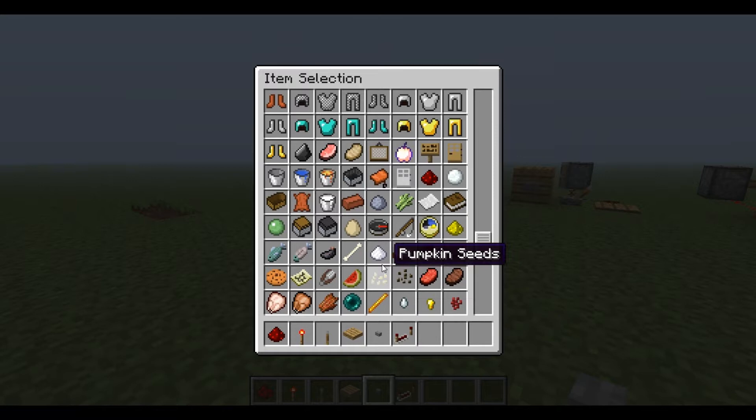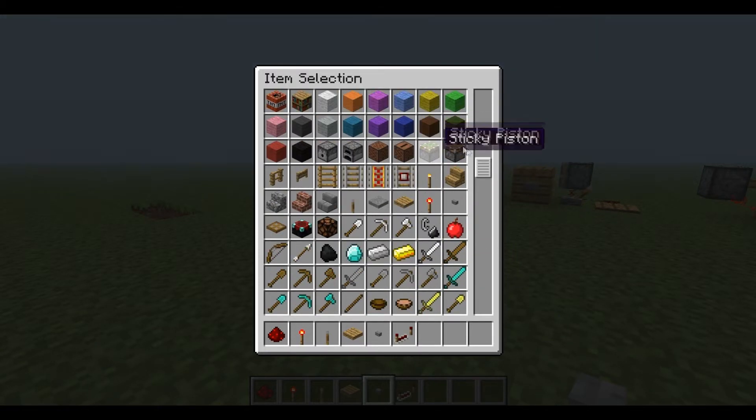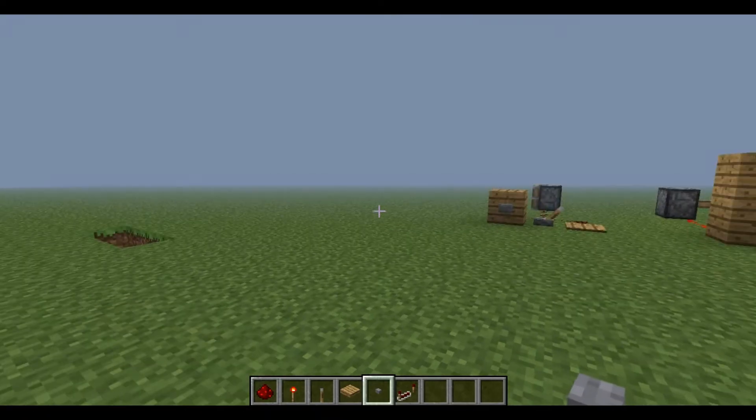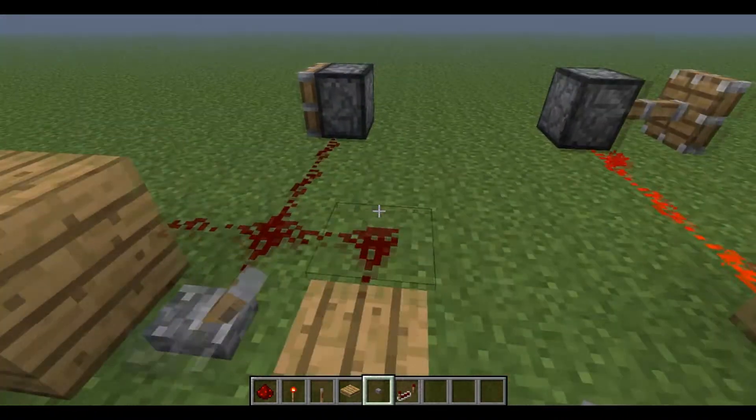Lever, pressure plates, and buttons is how you activate redstone. Each one does it in a different way, and I'm going to show you that too. Repeaters are what you need to use for pistons and dispensers.